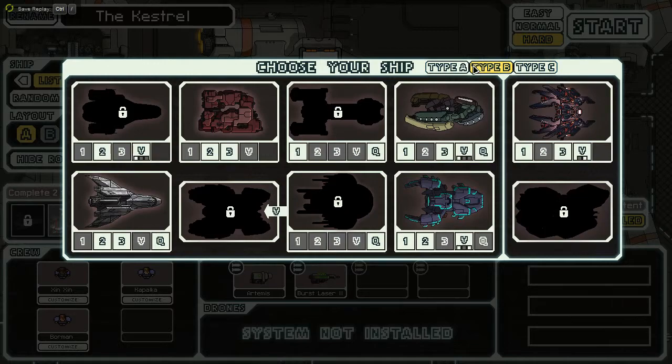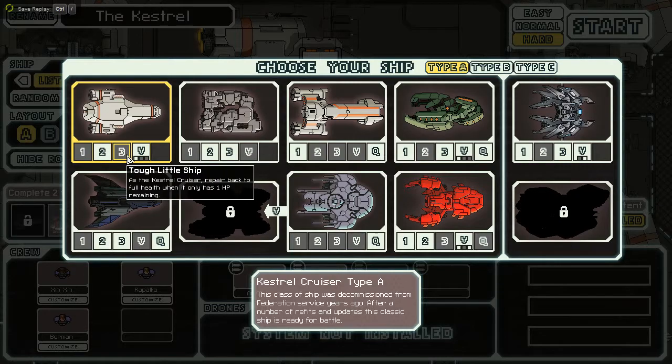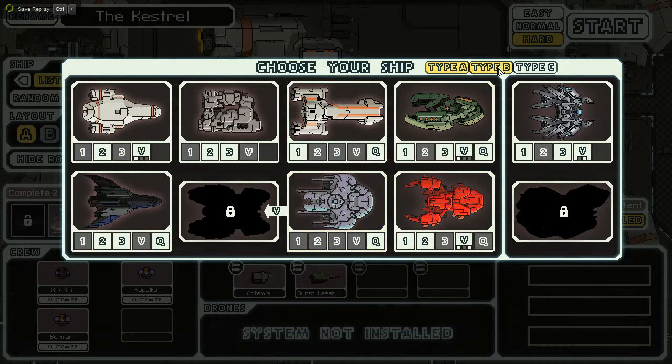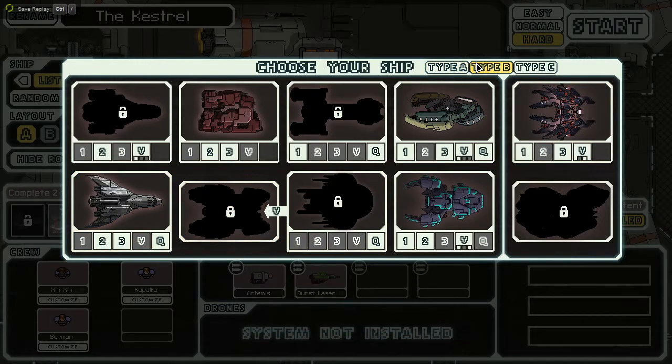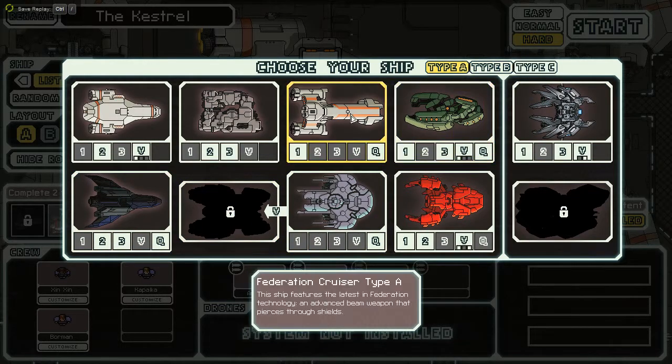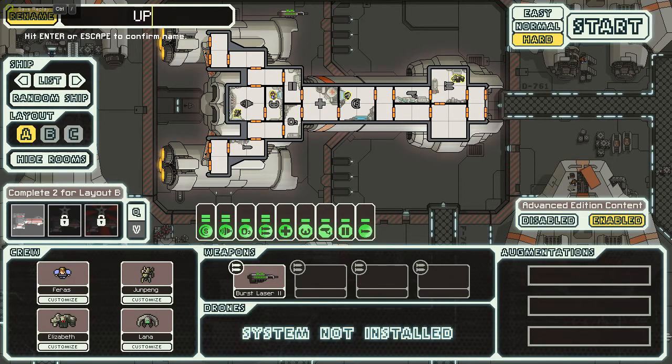There are some ships I still haven't unlocked, including some of the Type B's. The Kestrel Type B has a few different ways to get it — some involving RNG or being next to a good store. The Slug Type B requires good sector layouts and a transporter. Today we're going for the Federation B, and we're naming this run 'Upgrade' — a double dose of something you'll be dealing with.